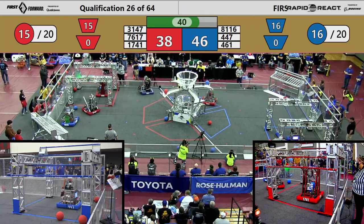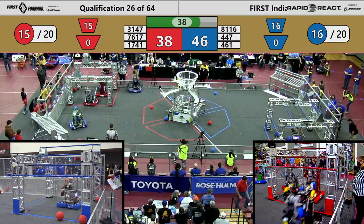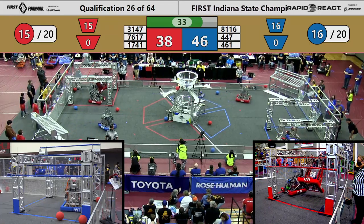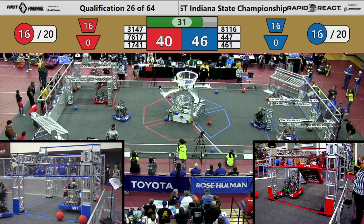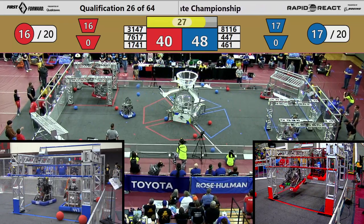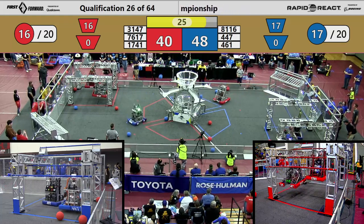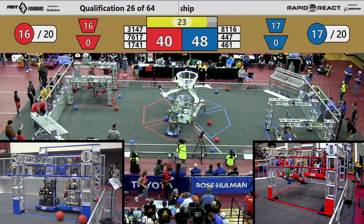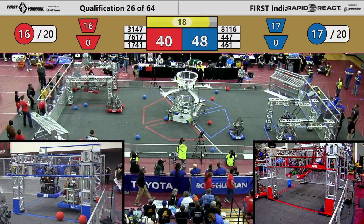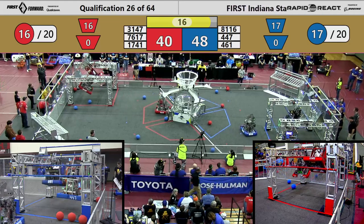Ten seconds until we start to see some action in those hangar zones. Getting started a little bit early is Red Alert for the Red Alliance — they go mid-rung, picking up six points. Their partners, Munster, right alongside them, for a total of 12 so far for the Red Alliance. Red Alert is going up for 10, so is Munster. That's going to be 20 points in the hangar for the Red Alliance — that'll be a ranking point as long as they stay put.